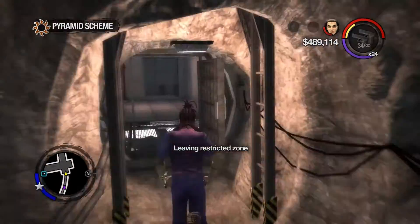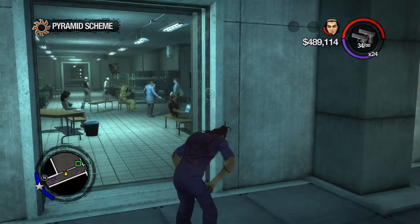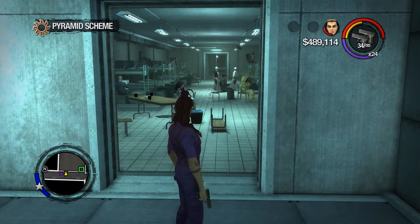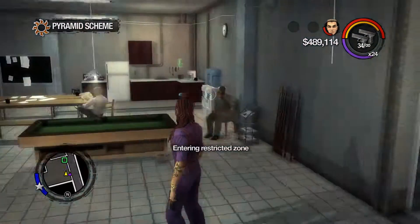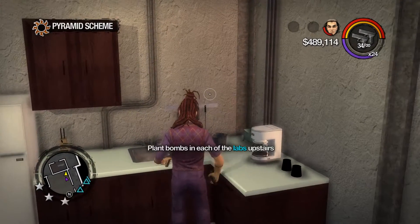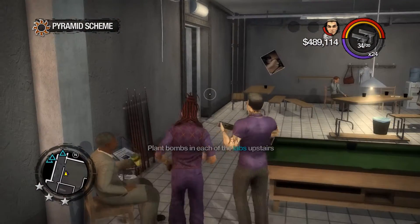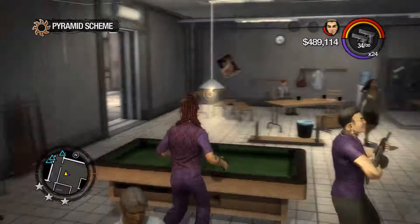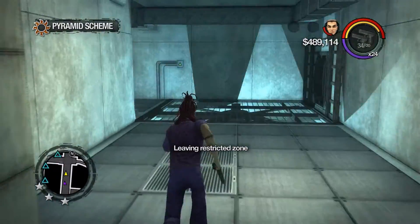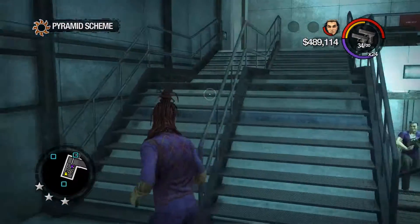Let's go to the actual objective first, and then we'll mess around in the mysterious corridor. We're in the right place. Let's just get our breath back. Hey everyone — not to alarm anyone, but I'm passing through. Place bombs in each of the labs upstairs. Alright, sounds good. Going back upstairs, then. They don't seem particularly worried — I expected SWAT teams to be coming after me by this point.